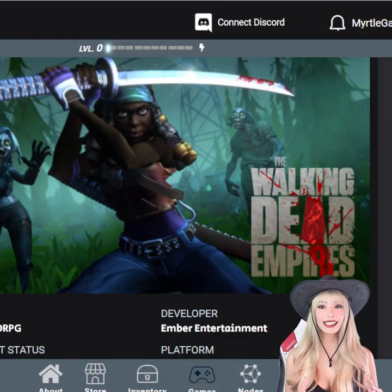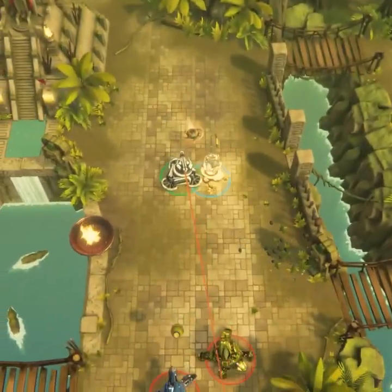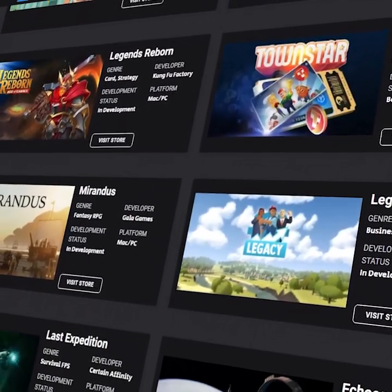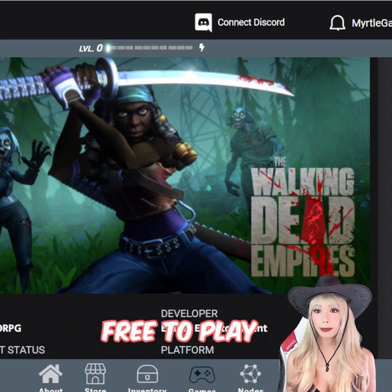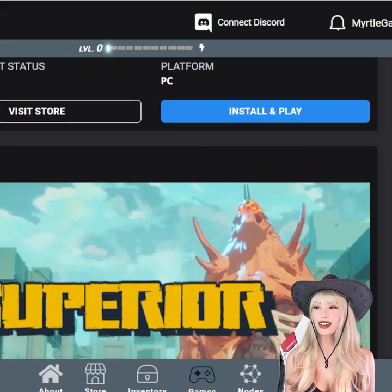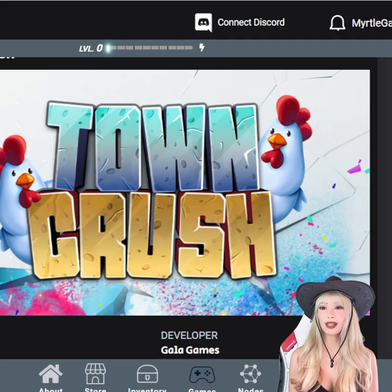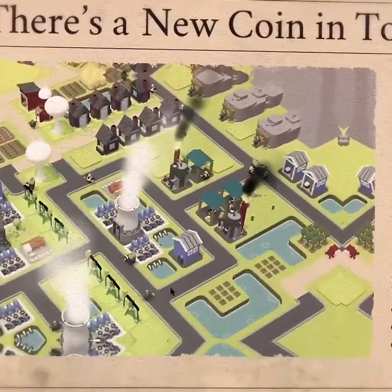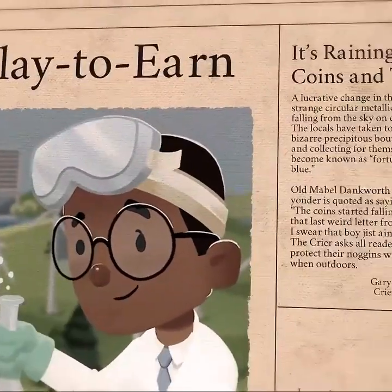Aside from Town Stars, Gala Games also has other exciting NFT play-to-earn games you can play. They have a whole lineup of multiple play-to-earn games you can explore and try. You get exclusive access to join their other games, most of which are free-to-play, like Spider Tanks, Walking Dead Empires, Superior, and Town Crush. What I love about Gala Games is that they make exciting blockchain games that you really want to play — and earning while playing is just a bonus.